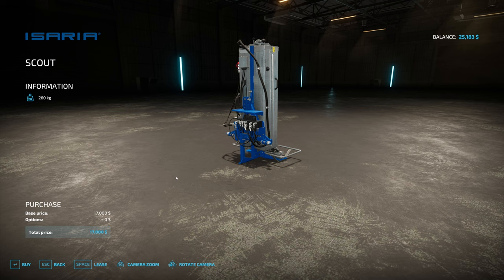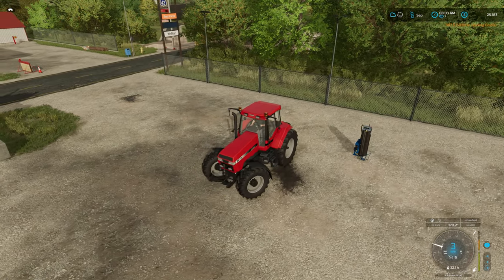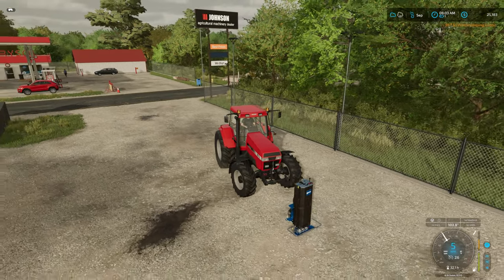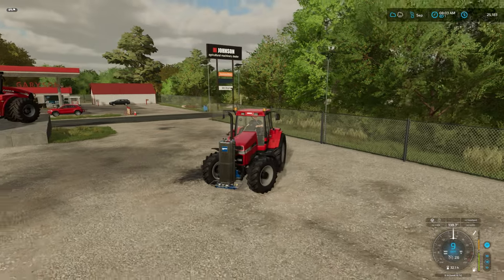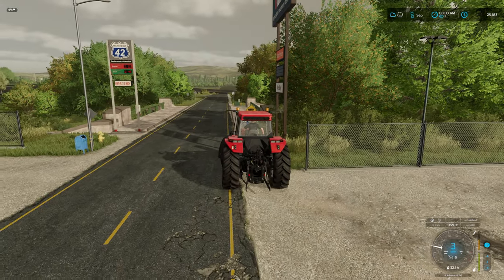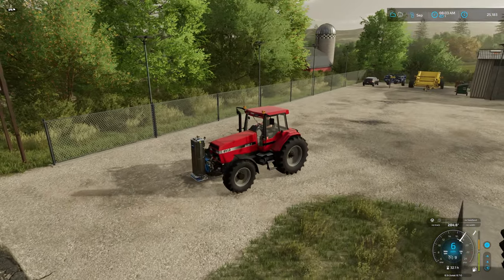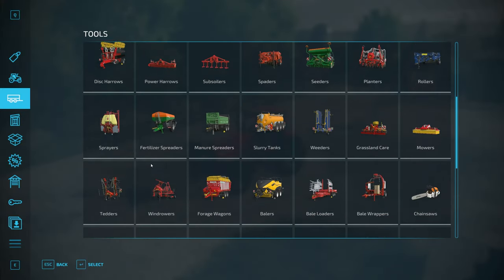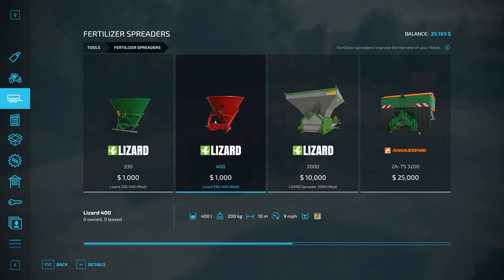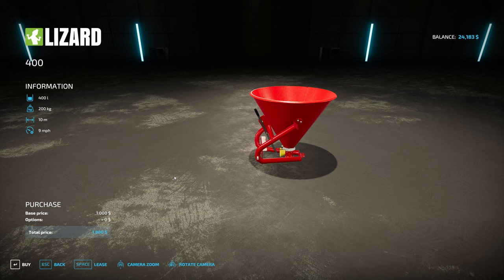I'm not going to buy this because I just want to lease it — we only need it one time. I think I'll put it on the front of the tractor. We also need a fertilizer spreader, so let me get one of those. I don't want to put out lime with something really small. I like this one right here — it only holds 400 liters but I think that'll work out really good for the farm. I'm going to buy that.